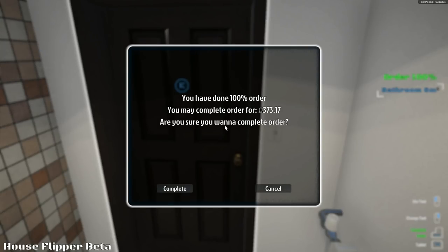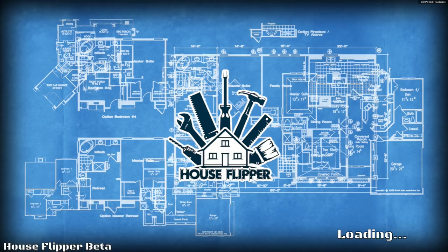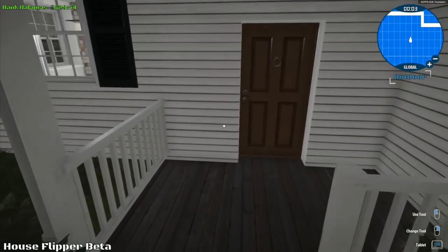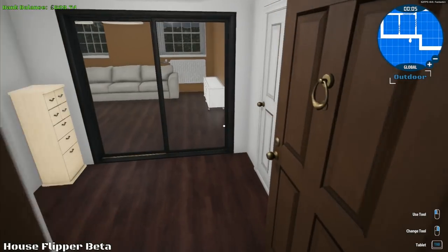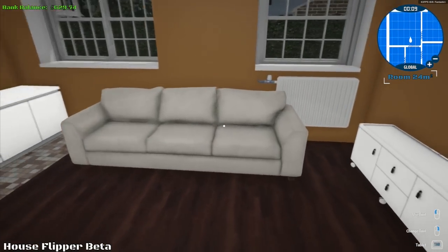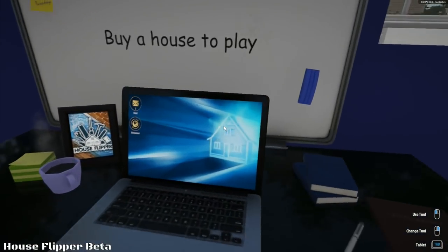Press return. You have done 100% order - you may complete for £373.17. Complete. Excellent. Your job took you seven minutes and 57 seconds. Loading ranking. I'm assuming the ranking bit is something we don't need to worry about. So we've done one order - that was really quick, nice and easy. We've done a bit of plumbing as well. Let's come back into our own house and see if we got another order.